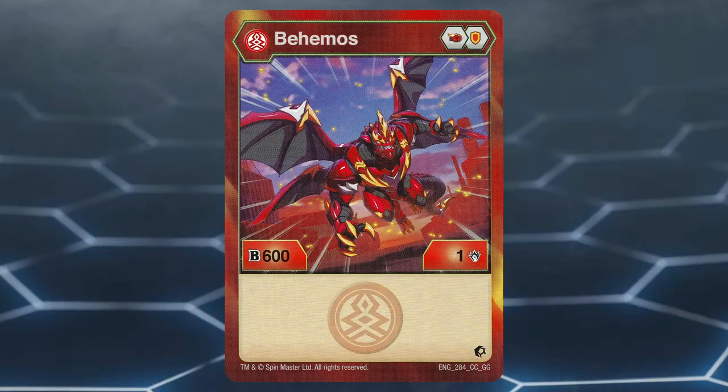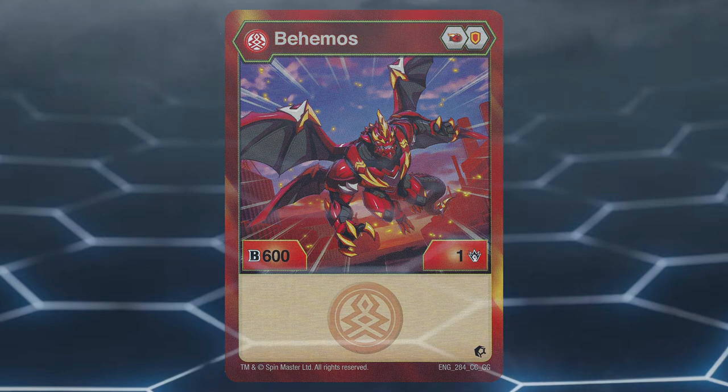Number 4, Pyrus Behemoths. This Bakugan has a nice core lineup of Fire Fist and Shield. Having a Fire Fist is great because Fire Fist can give the highest damage boost in the game. Pyrus Behemoths has a stat line of 600 B-power and 1 damage. Unfortunately, even if this Bakugan was on the best cores in the game, its stats would still be too low to put up much of a fight.